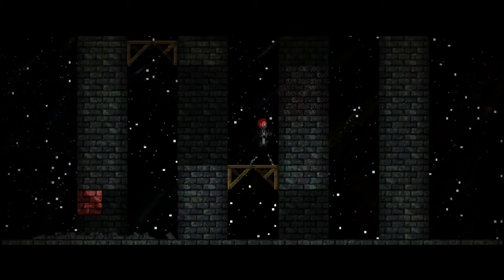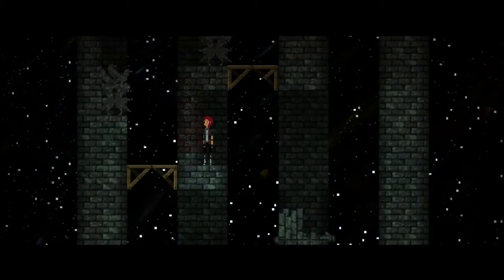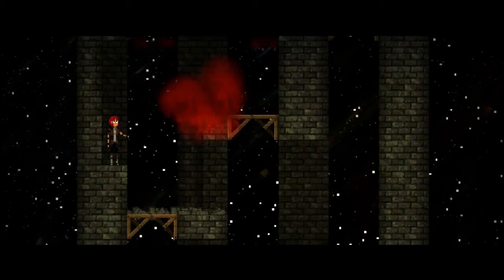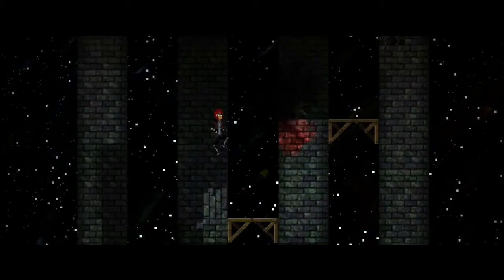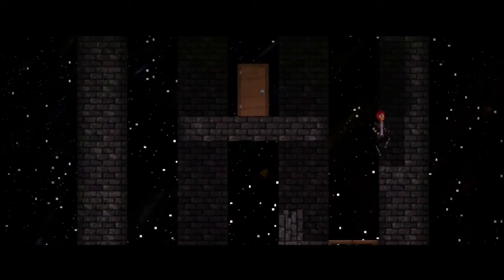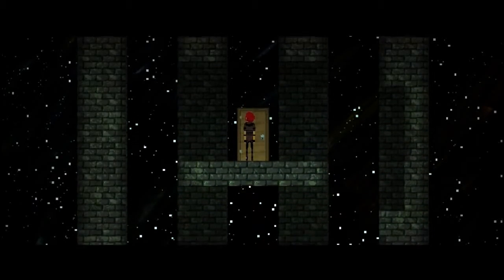Stone skin. And bam! Now we get to put all our abilities together — jumping, stone skin, breaking walls, transmuting. Aim up, then transmute. And now we've finally reached the door that leads us somewhere else, which is basically the highest point in this area.